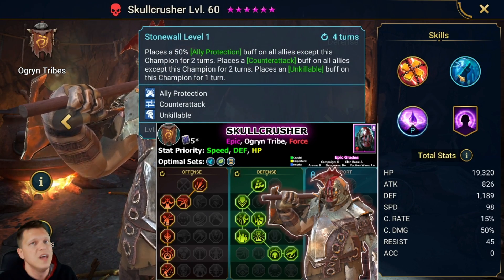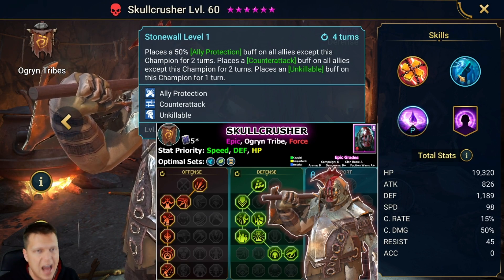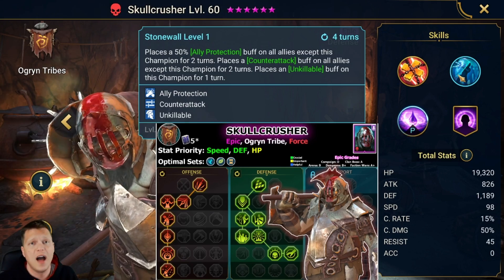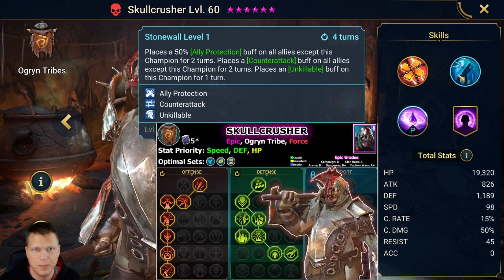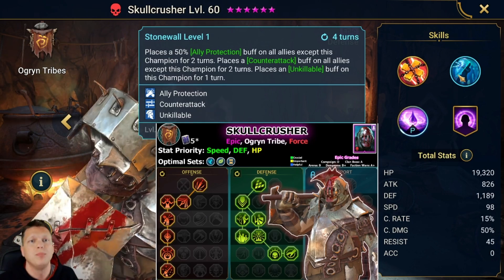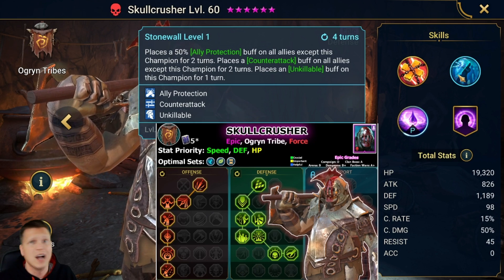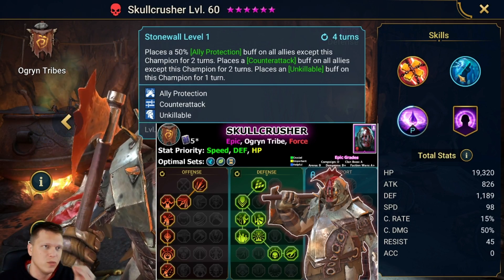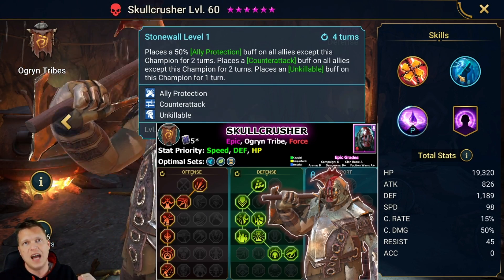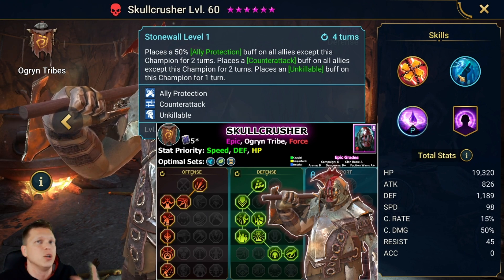Then the A2 — this is what he's known for, this is what makes him great. Stonewall: place a 50% ally protection buff on all allies except this champion for two turns, place a counterattack buff on all allies except this champion for two turns, and place an unkillable buff on this champion for one turn. The gist is ally protection and ally counterattack.